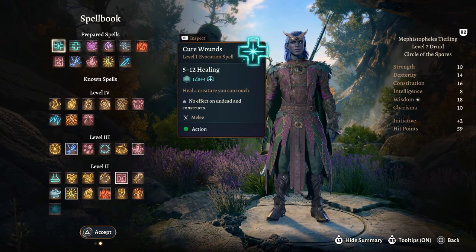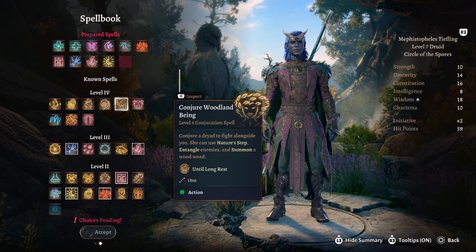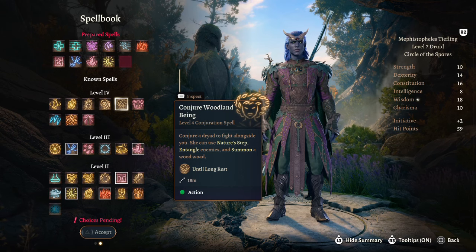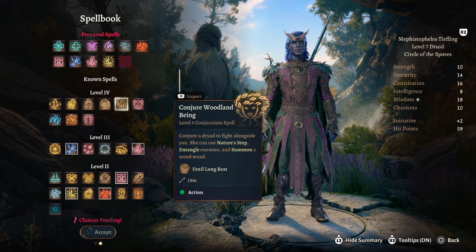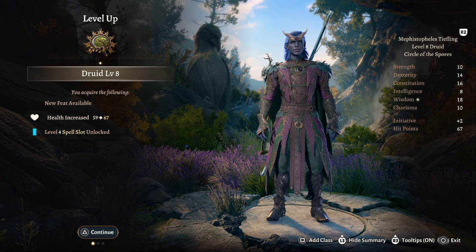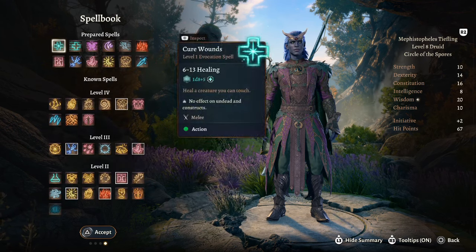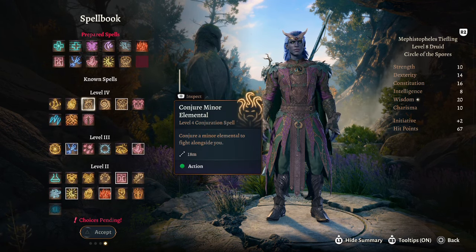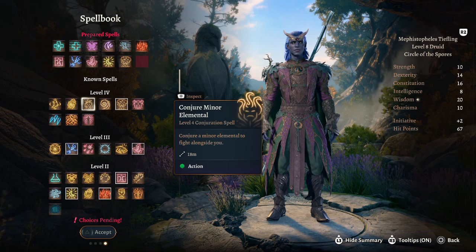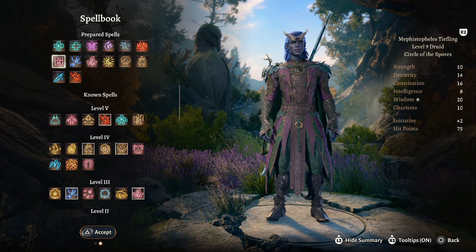At druid level 7 we get access to a higher level spell. I'd take conjure woodland being — this summons a dryad, which is really good because dryads have shillelagh, can entangle enemies when they hit them, and can also summon a wood woad. So with one spell you get two summons. At druid level 8 we get another feat, which we'll use to bump our wisdom up further. For a spell we're going to take conjure minor elemental — another summon on the battlefield — so we're now up to three including the dryad and wood woad, plus your fungal infestations.